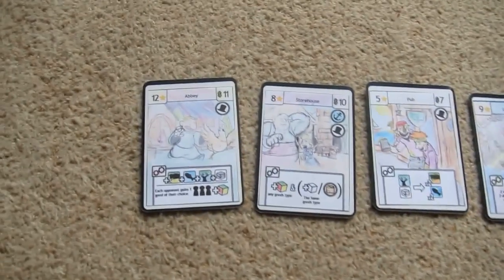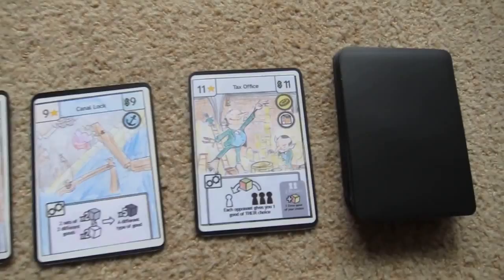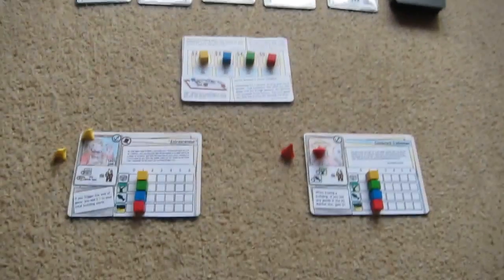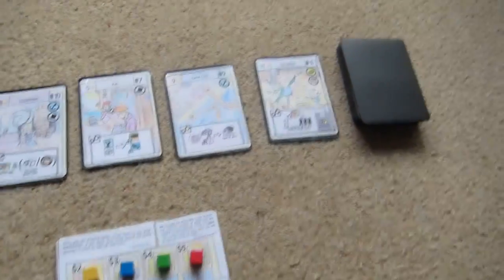Here are our start cards: we have an abbey, a storehouse, a pub, a canal, and a tax office. By the way, this is all the print and play version, not the print on demand version, so it's all coloured in by myself or my children, so you'll have to guess which one is which.